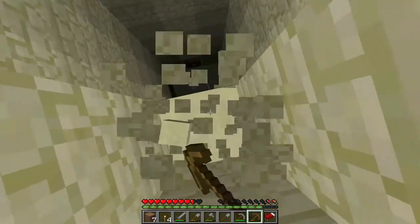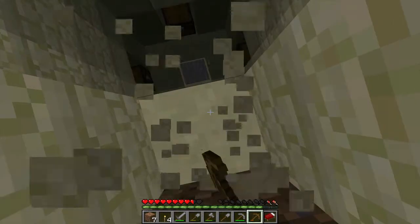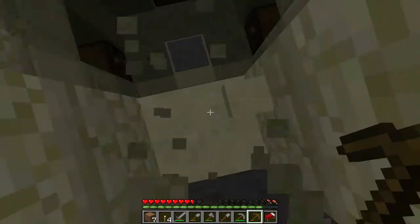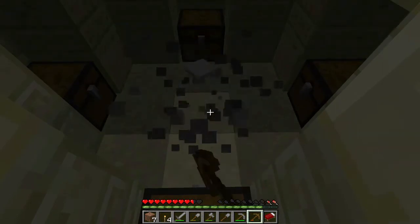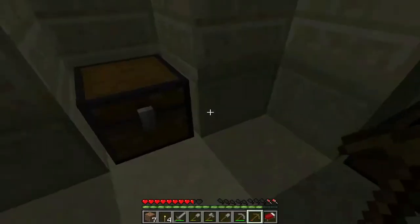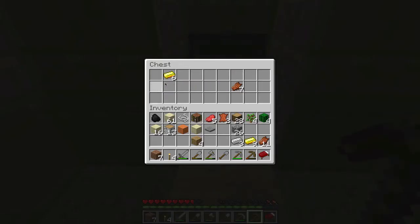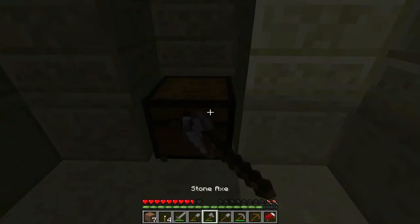I still have some knowledge of Minecraft! Let's dig down and the first thing we're going to do is destroy that pressure plate once we can get to it. There we go — we got some flesh and some gold ingots, and iron, nice! Lots of gold, and even though gold's not the best, it's better than nothing.